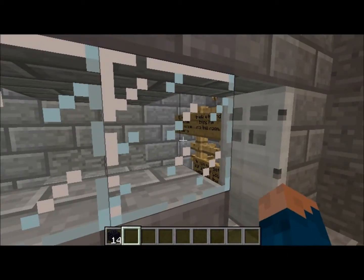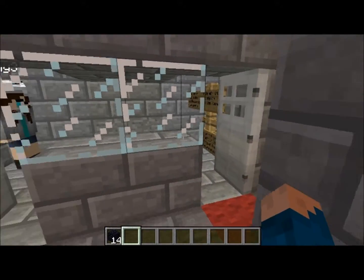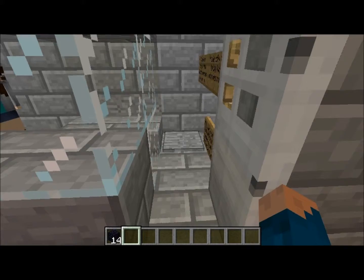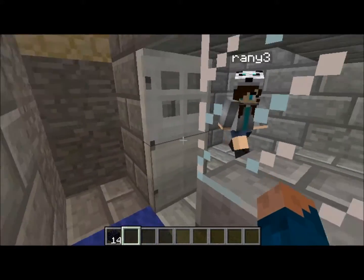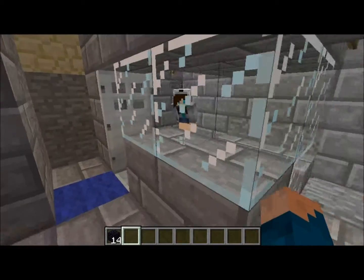Pretty much it's a 100% safe shop, on a vanilla server at least. How it works is when I stand on that pressure plate, it will lock that door, and when she stands on that pressure plate, it closes that door — there's no way out.